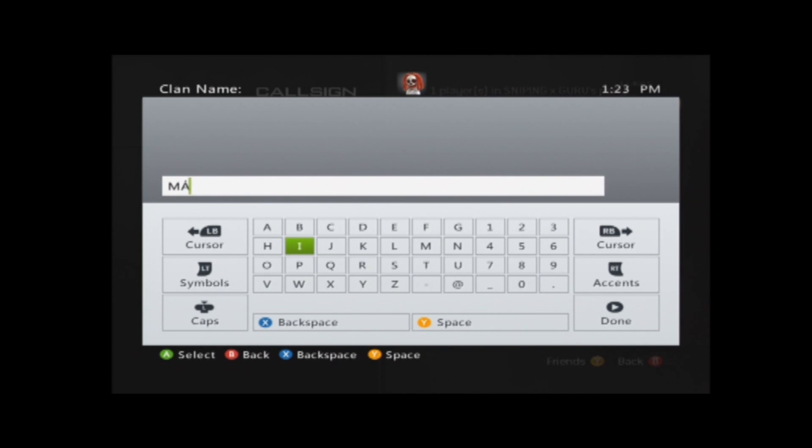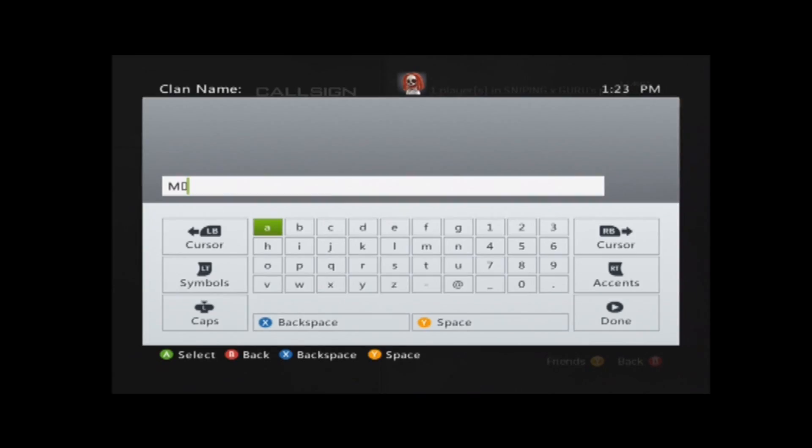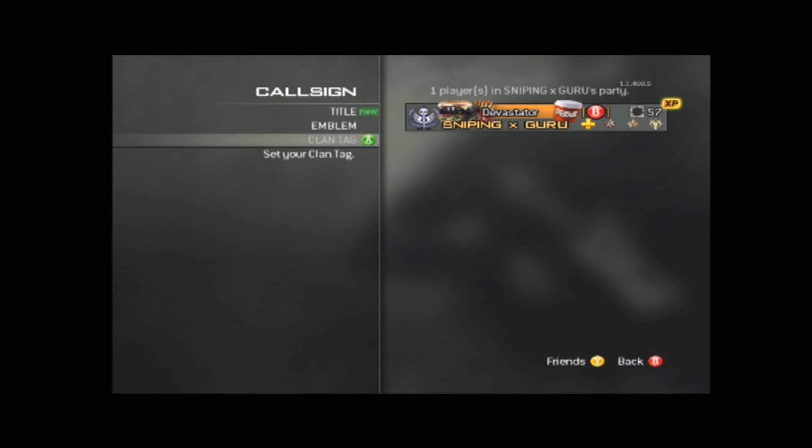If you want to do B button, it's pretty easy — it's just B. So you hit Done, and it's not going to work at first. You're going to have to go to the clan tag again, and go over using the left bumper and delete the M. Now you can hit Done.